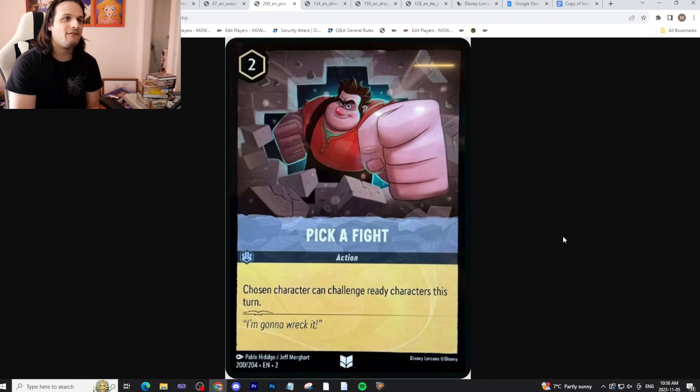We've also got Steel. I have Pick a Fight here — a card where a chosen character can challenge ready characters this turn. I like Steel a lot, because if you're building a Mufasa high-roll deck, you need to find some way to deal with early aggro. Steel is actually one of the best inks to do that, so you don't get aggroed out before Mufasa starts popping off. Pick a Fight is an easy way to do that — for two cost, Mufasa can just run into whatever you want. It deals damage too, so you can follow it up and kill a bigger unsuspended character. The opponent might be smart and not exert their characters, so Pick a Fight is the enabler there.